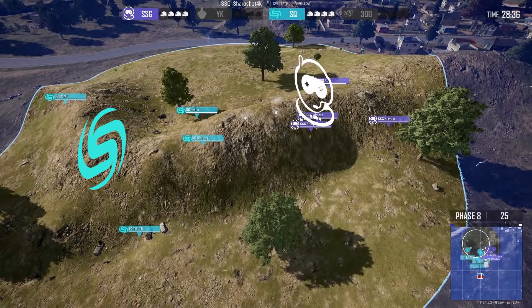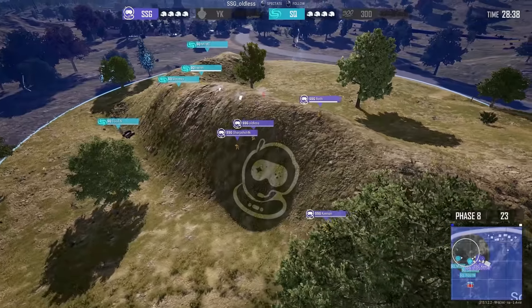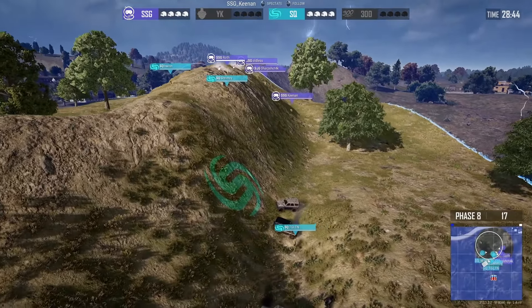To kick everything off, we're going to be looking at the second game of week one, where Sonics took a hilltop victory. You can see that SSG and Sonics are caught up — just two teams against each other at the top of this hill. SSG is playing towards the top of it, where Sonics starts to use much more of this hillside to their advantage.